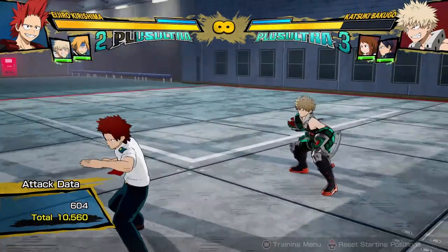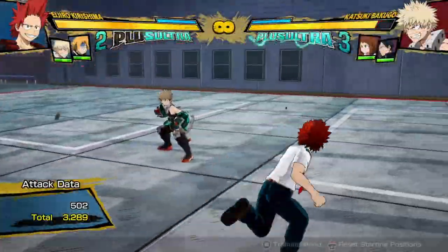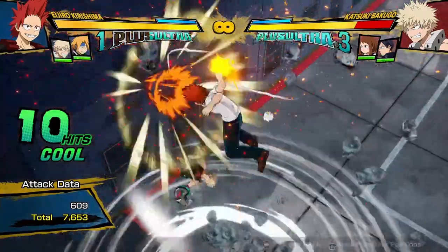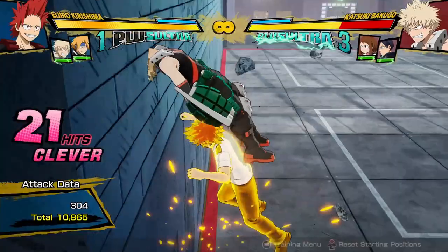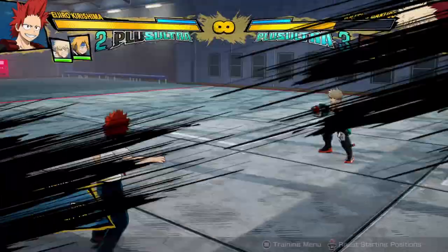So what I usually do is I just quickly see if I can still do their B&Bs. Something with Kirishima is something like this — into the tilt attack, into two of these, into this, and into this. And yeah, 12,000 damage, one dash cancel. That's pretty good.